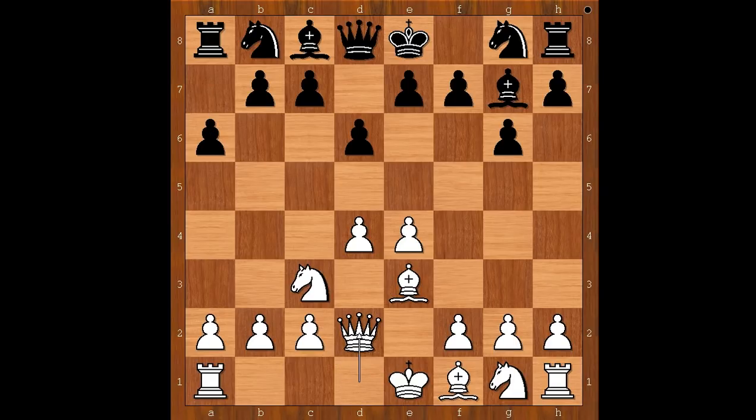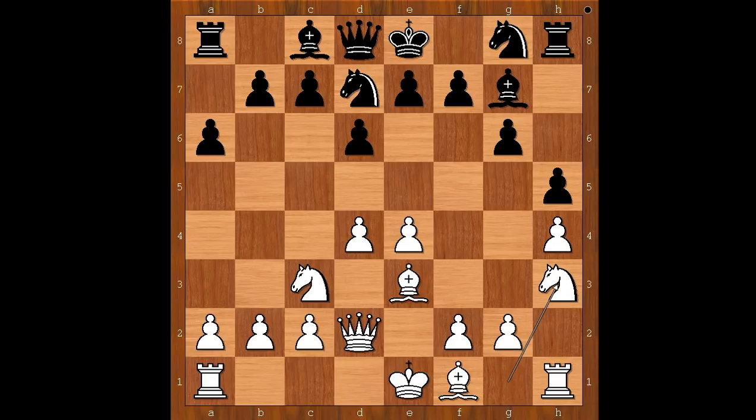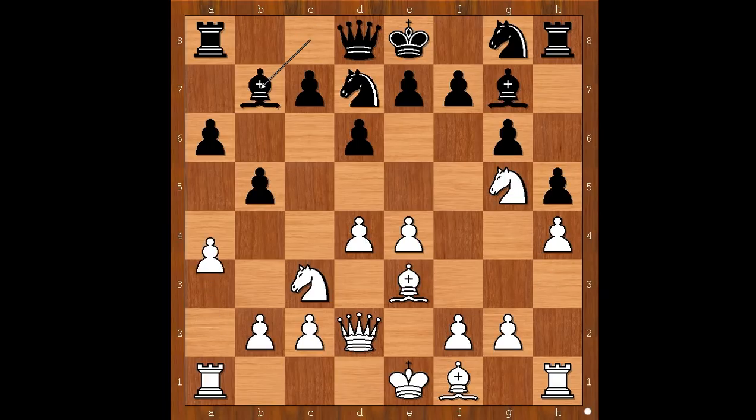Queen to d2, knight to d7, h4 intending h5. h5 — stopping h5 by white. Knight to h3, b5, knight to g5, bishop to b7, a4 — black to move.